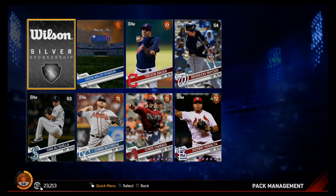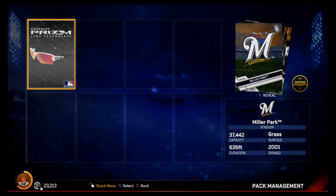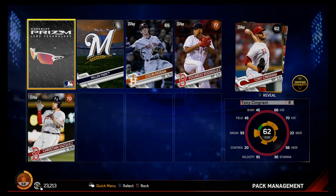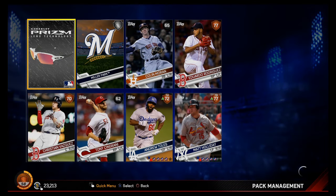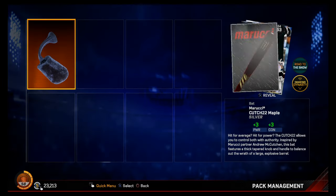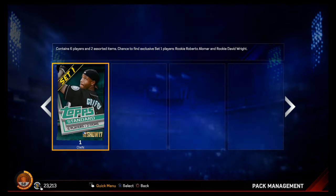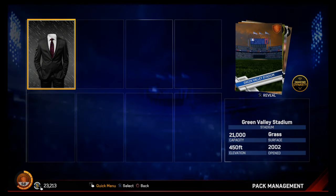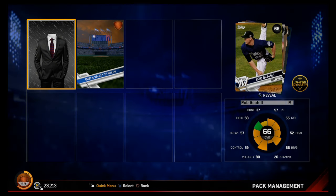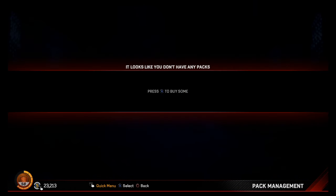We've got a silver bat, some sponsorship, some equipment, and a stadium, but no silver cards yet. We got Miller Park — I feel like this pack's going to be good, I don't know why. We got a Matt Holliday though, now for the Yankees, which is so weird. Moving on, we got a silver bat, and a Freddie Galvis. Last pack of the bundle — come on... not a single silver player, that's bad.